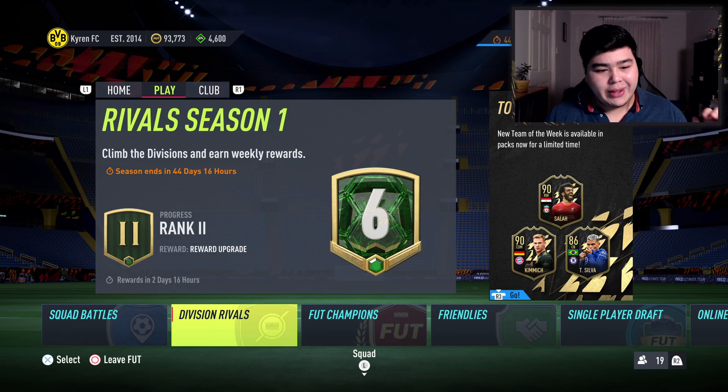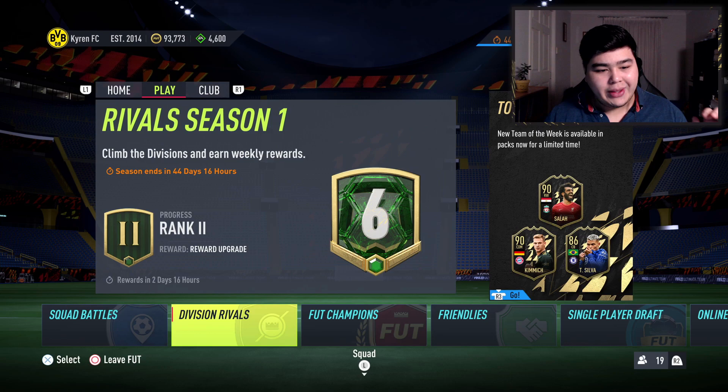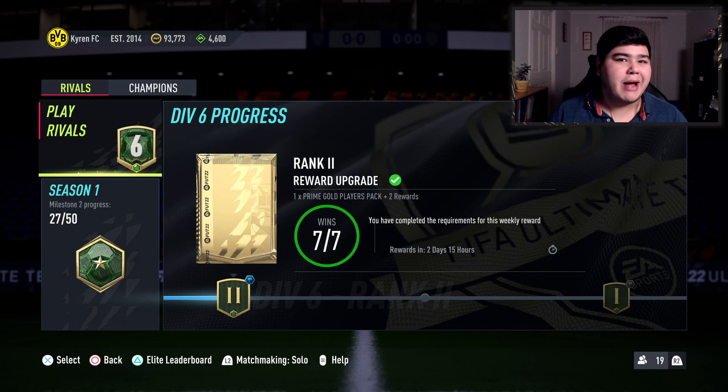Right now I'm in Division Six. The way Division Rivals works this year is you start off in Division 10 and then you have to play and win matches to progress up the division ranks. This is very different to FIFA 21, where you played five placement matches and finished anywhere from Division Seven to Division Three. That's not the case here. Also, you don't get a coin bonus from progressing up divisions anymore — last year you'd get a large amount of coins from Division Seven all the way up to wherever you placed.